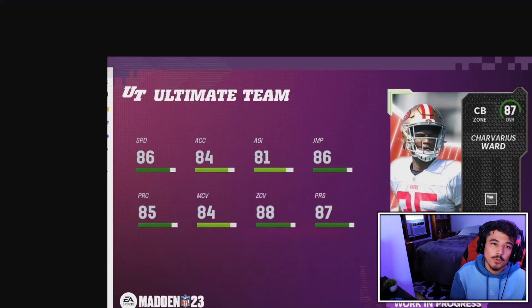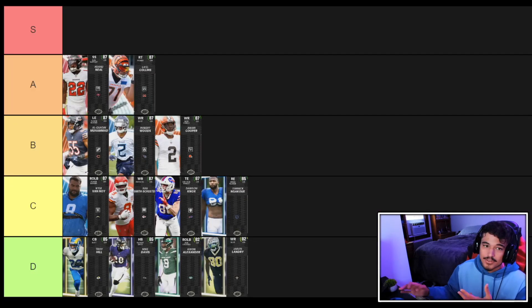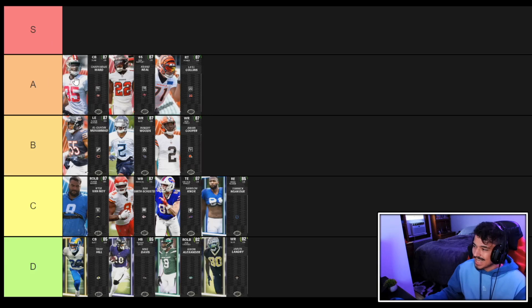Next is cornerback Shavarius Ward at 6'1" with a pre-baked Deep In Zone KO ability. He has 86 speed with good zone coverage, press, and jumping. On a Chiefs or Niners theme team this card is a solid option, but given that EA has already given us two free corners recently — Gilmore and Woolen — most players probably don't need another one. Still, as a B and D option he's pretty solid, and we're placing him just in front of Keanu Neal.